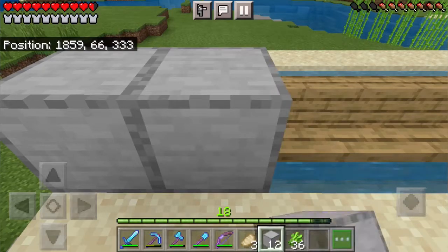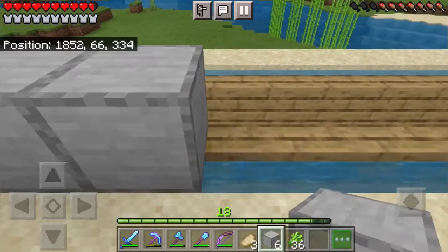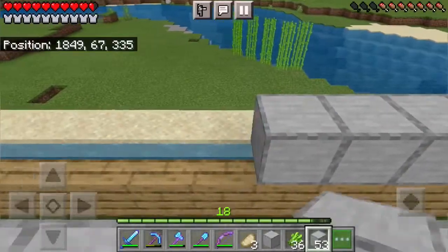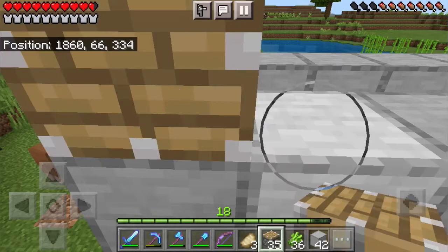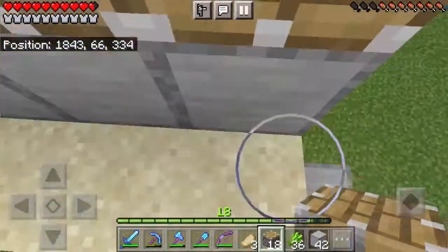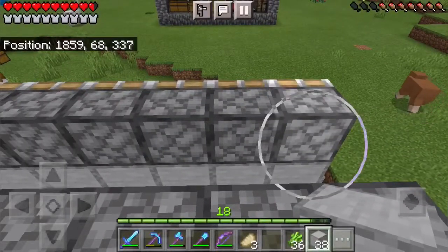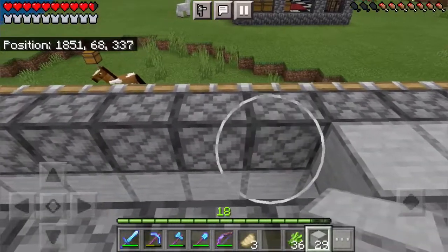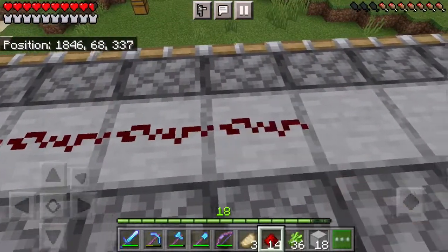Next you are going to want to add a solid layer of building blocks above the staircases. Then you are going to want to add a layer of pistons on top of your building blocks. Then we need to add a layer of building blocks in between the pistons. And on top of those building blocks we add a layer of redstone dust.